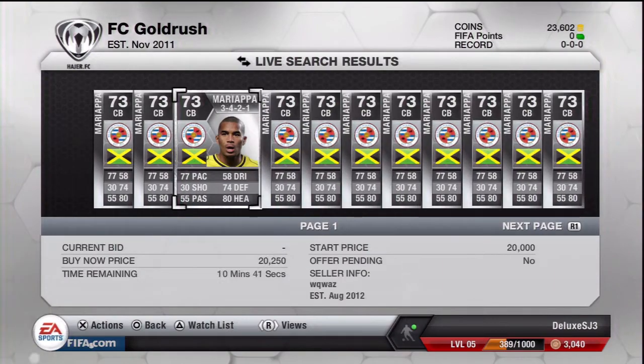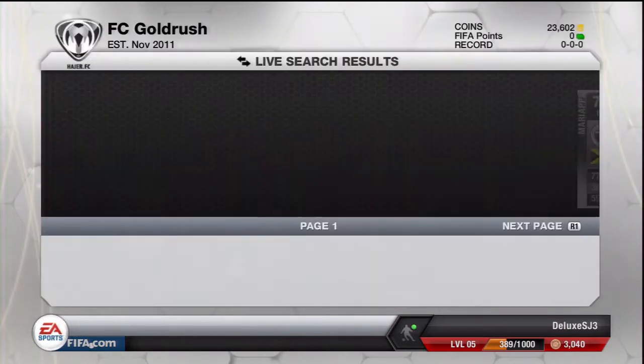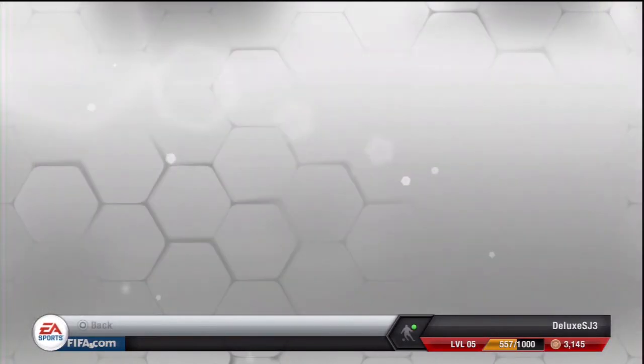I'm also looking at the Jamaican center-back Mariapa, who has quite a bit of pace. This episode is quite brief, but I get Mariapa and manage to sell him. We're up to 43,000 coins and now I'm making my biggest deal of the episode.